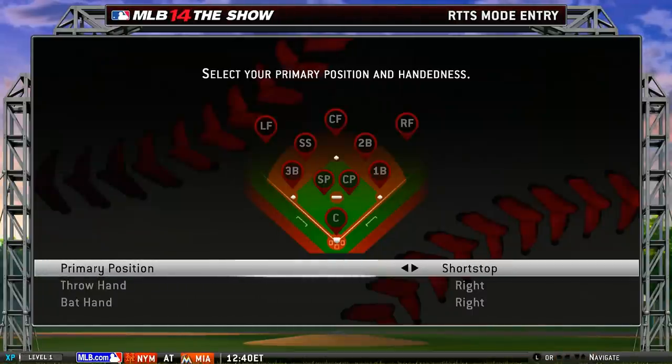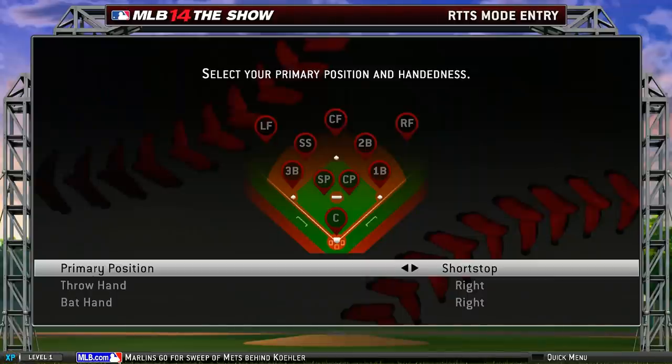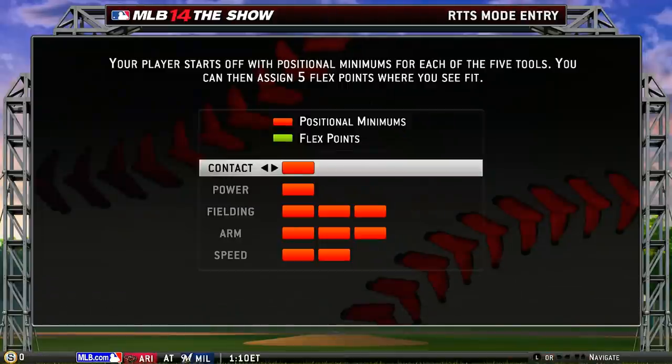I'm going to play shortstop in this just because I want to be able to be a beast. I want to be able to drop bombs. Pitcher is kind of like the thing that most people normally do, so I want to try something a little bit different. Throw hand right, bat hand right — both right. That sounds good to me.